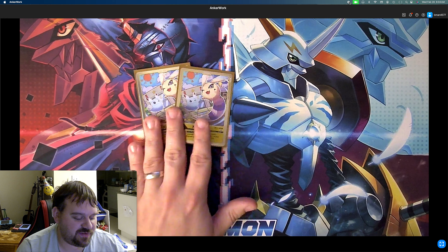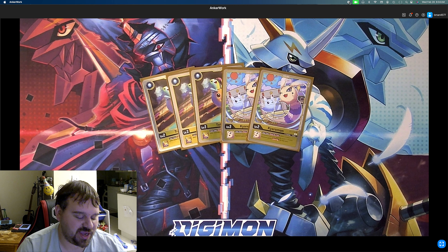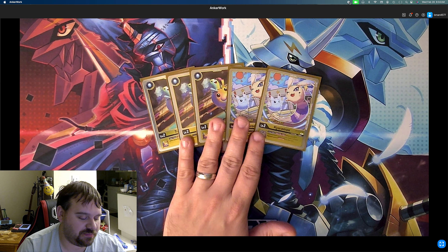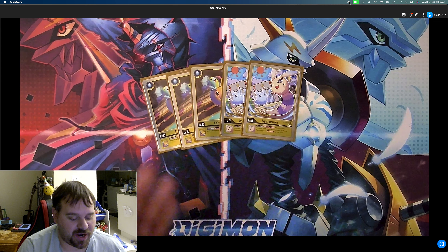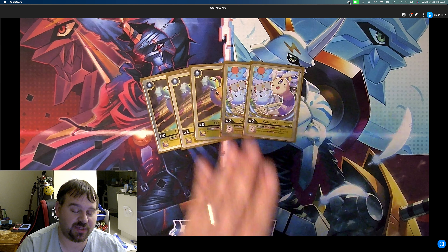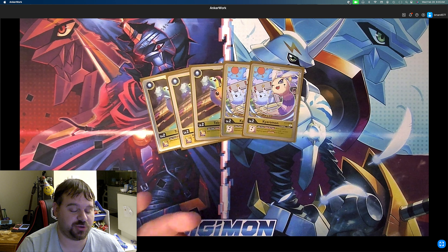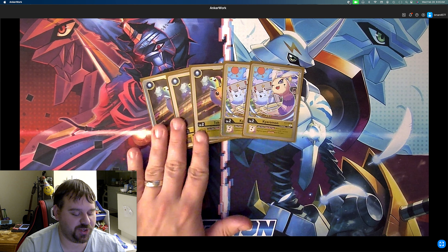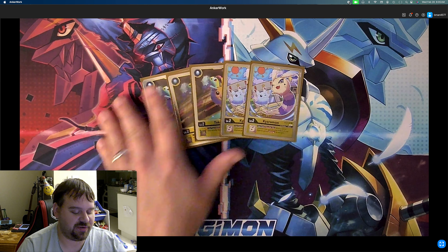Starting off with our eggs, we have five eggs and we're playing a 3-2 split. The egg doesn't matter super much; either one is a good pick. You have your Tokamon from BT14, which is once per turn when a card is added to your security stack, draw one. Then the Chyromon — when a card is removed from your security stack, one of your Digimon gains Jamming. So you have the option for Jamming to protect your monster when you go to attack and try to get game, and you also have the draw power. The deck has really good draw power and I like the split for right now.